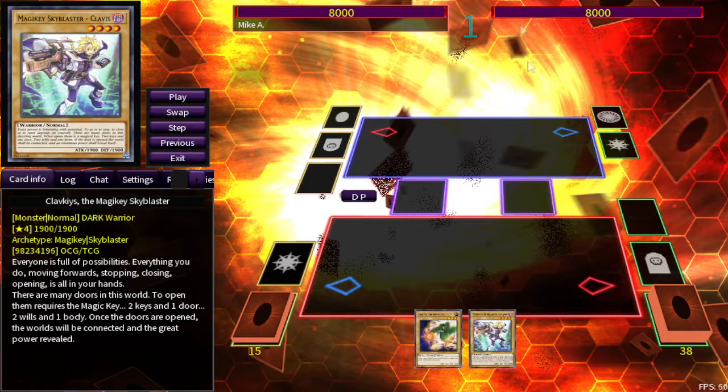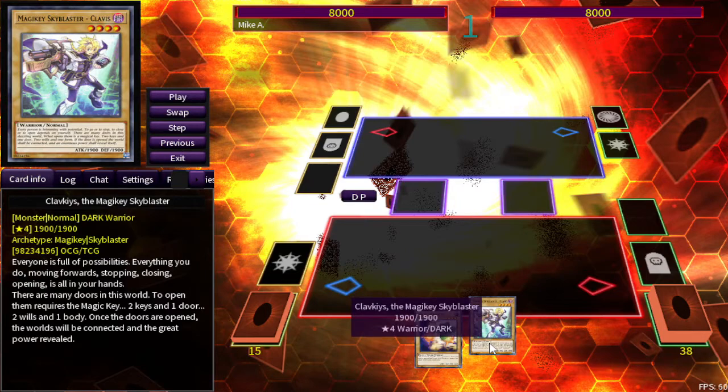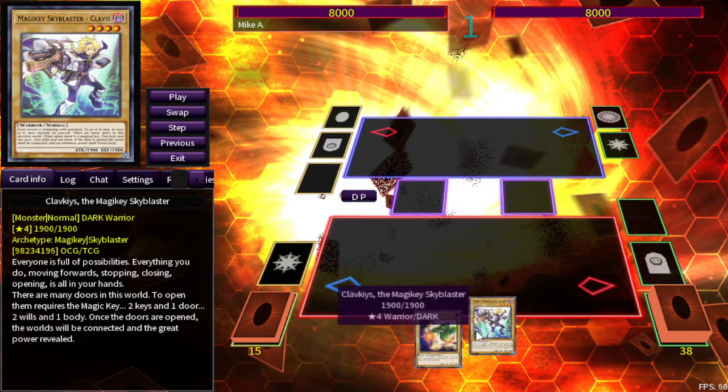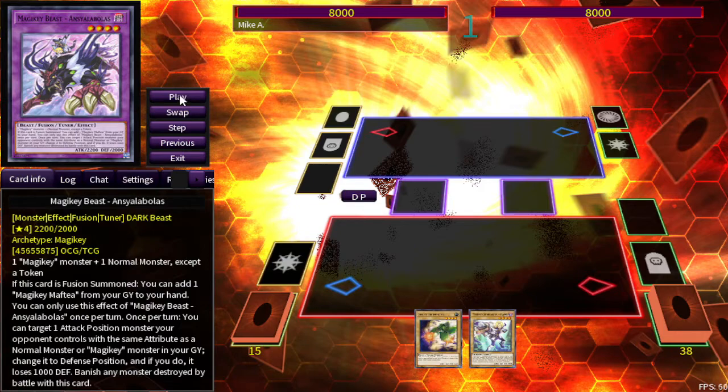The first combo I wanted to show off is essentially any Tuna plus a Vanilla — it can literally be any Tuna, it doesn't really matter. The key thing here is you want to have access to Needle Fiber, so I'll go ahead and show you what the combo is.